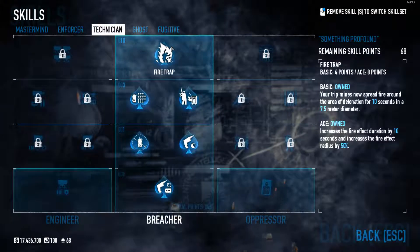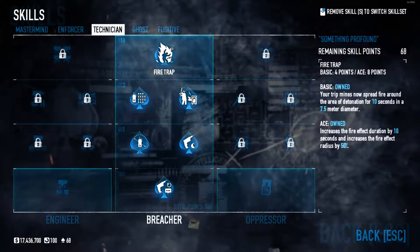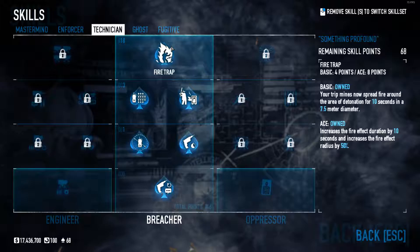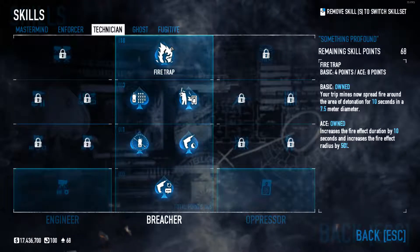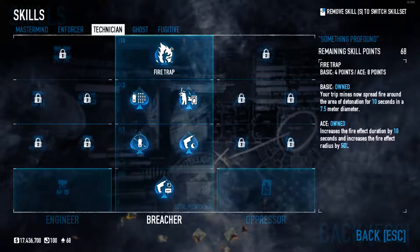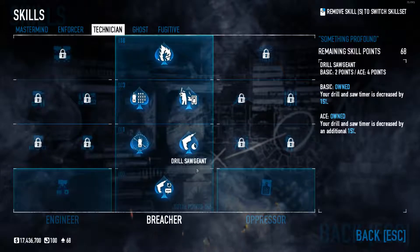We're actually going to ace fire trap. The ace version increases the fire effect duration to 20 seconds total and increases the fire effect radius by 50%, so you'd have nearly 11.25 meters for the detonation area. And that is the breacher tree — fully aced actually.